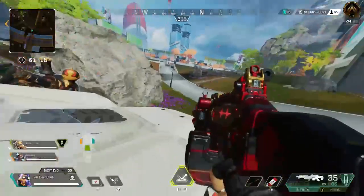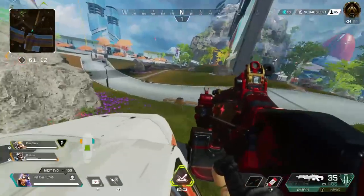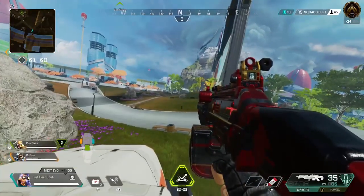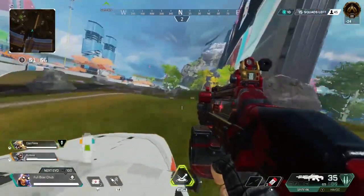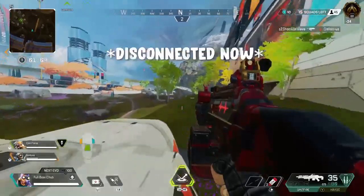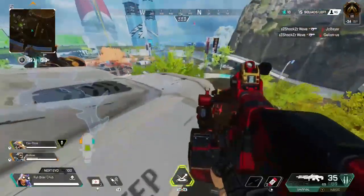Okay, so there are two requirements to do this. You'll need to be in trios, and you will also need a Trident. After you have those two things, you need to get your whole team on a Trident. The driver needs to be going forward and going over an object. As soon as they hit the object and the Trident starts to lift up, the driver needs to disconnect from the game, and if done correctly, it should start to float.